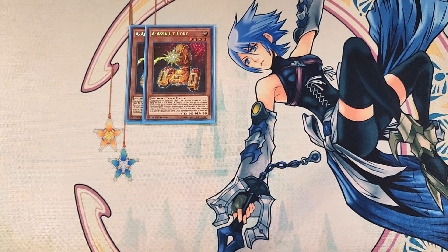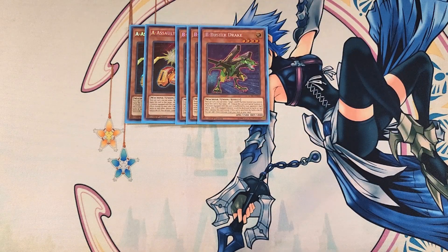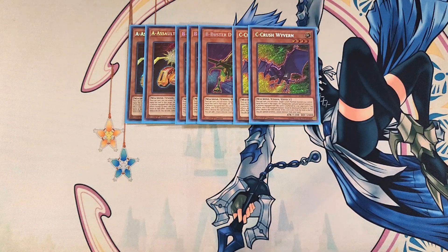We then play three copies of Bee Buster Drake — a definite three-of. If this card is sent from the field to the graveyard, you get to add a union monster from your deck to your hand, which is an amazing ability. A monster equipped with this card is unaffected by your opponent's spell effects. We then play two copies of Sea Crush Wyvern — a definite two-of. If this card is sent from the field to the graveyard, you get to special summon a union monster from your hand to extend your plays. Also, a monster equipped with this card is unaffected by your opponent's trap effects.